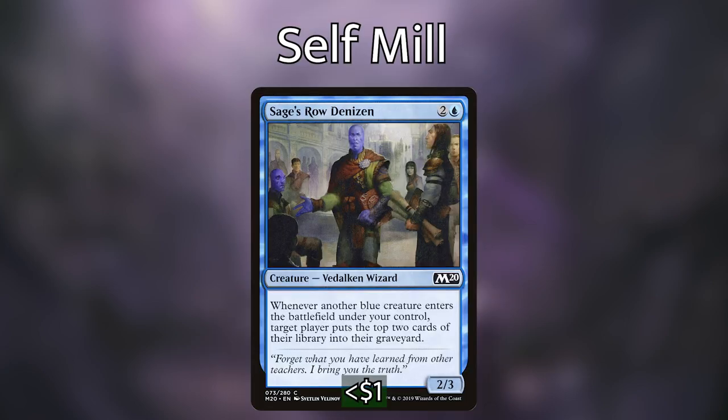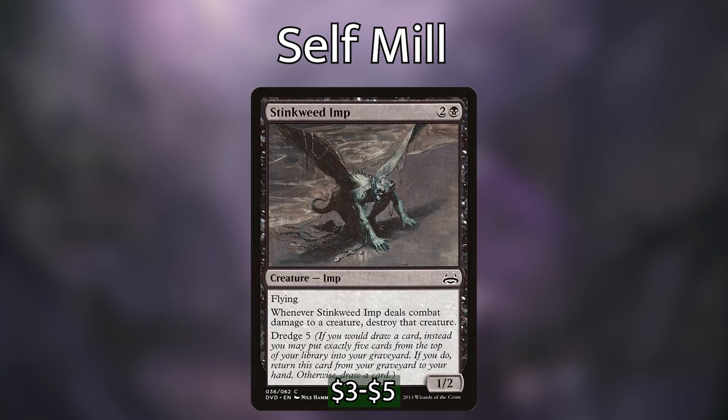For mill cards, we've got Sage's Rogue Denizen, which whenever a blue creature enters the battlefield under our control, target player puts the top two cards of their library into their graveyard — and we're playing a ton of blue creatures. We then have Stinkweed Imp, which is pretty much there just as a Dredger. Dredge 5 is a lot for a three-mana creature — if we can keep putting Stinkweed Imp back into our graveyard, it'll mill us a ton of cards throughout the game.